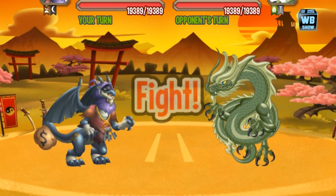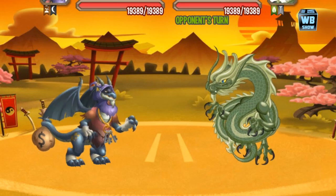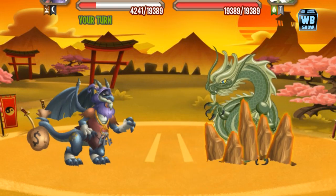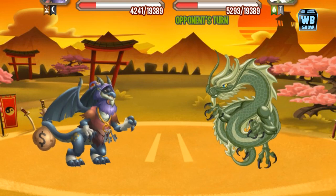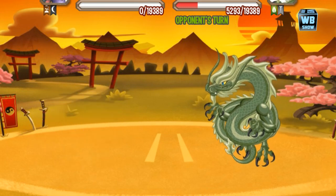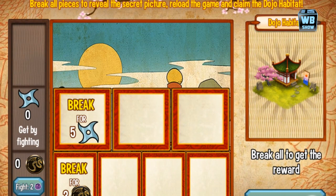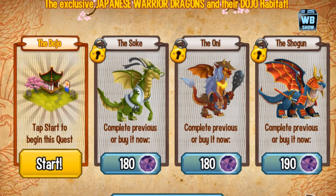We're battling the Jade Dragon, and he is weak against Terra. We shouldn't have used this dragon because he's weak against Metal — that was a bad idea. Just find a dragon that counters the Jade Dragon's weakness and battle him, and that's pretty much it.